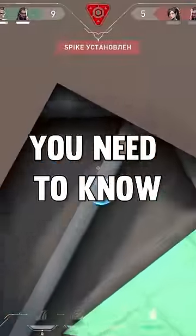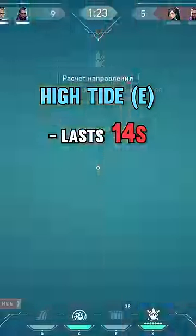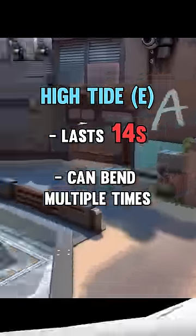Three basic timings you need to know to play Harbor. Harbor's wall, High Tide, lasts for 14 seconds after it forms, and you can bend it multiple times when it's forming.